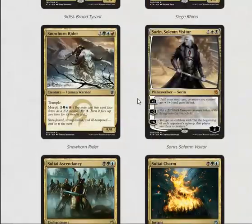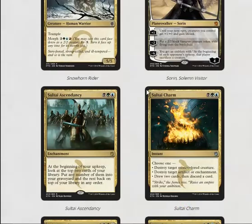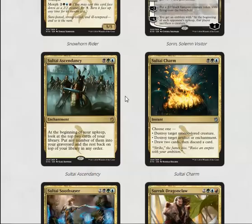Snowhorn Rider is a six mana 5/5 with trample — card is fine. It's one of those really strong cards; it has five power which is something to check. Sorin, Solemn Visitor is very good in limited.